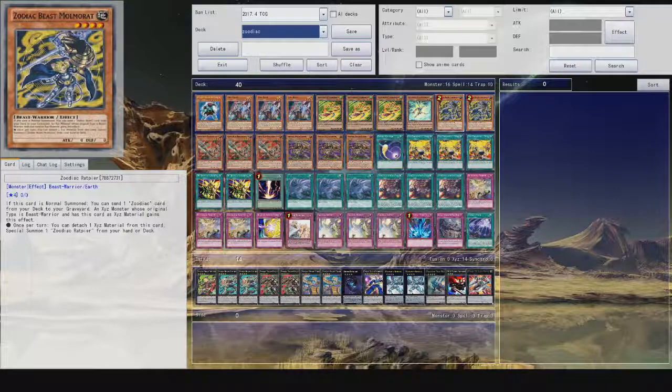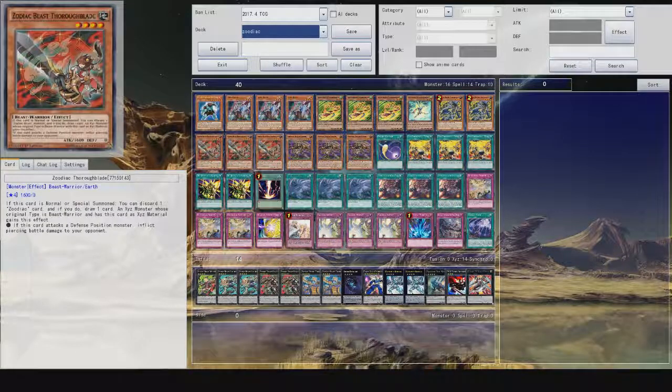We have two Zodiac Mole Rat Rapier. Detach one XYZ material — if this is used as an XYZ material from a Zodiac, it gains the effect of detaching the XYZ material to summon one Zodiac Rat PF from your hand or deck. Really good — this is essentially normal summoning a Zodiac card from your deck to the field. Very useful.